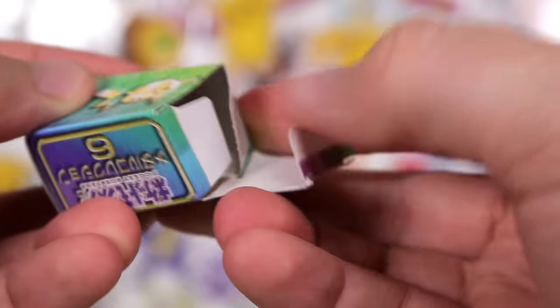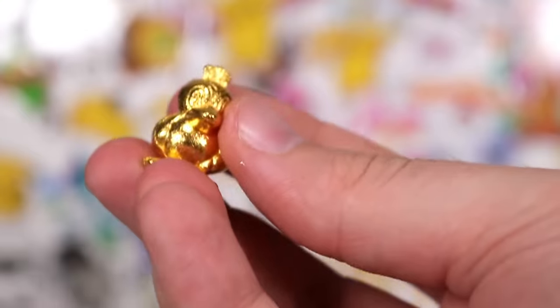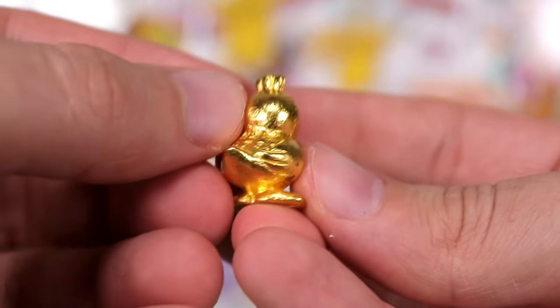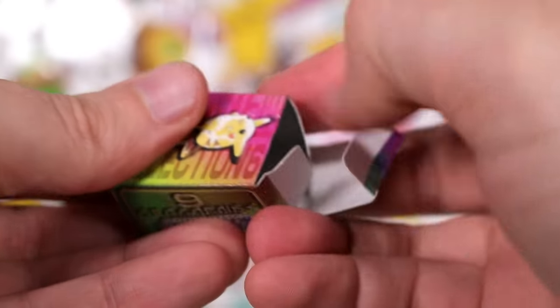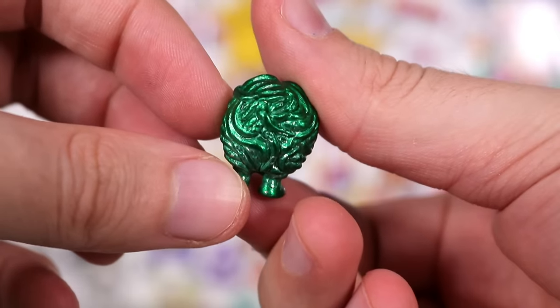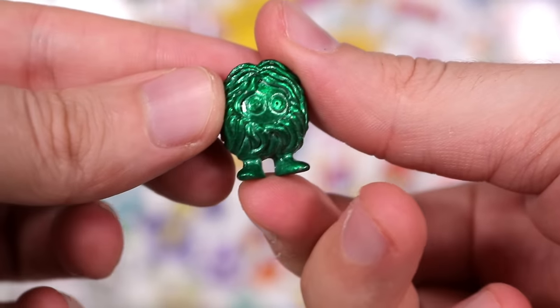Next — Pikachu box, something gold. We have Farfetch'd with the leek, golden version — or should I say Farfetch'd with a D. How many vegetables are we going to pull here? A Tangela — that is really weird looking.